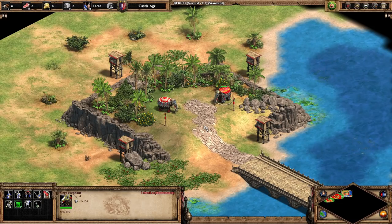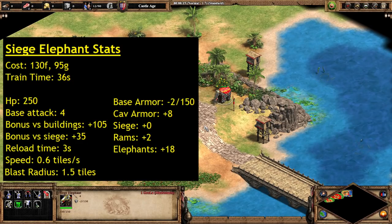Switching over to the Siege Elephant, the Imperial Age version of this unit: the upgrade cost is 650 food, which is more than the Capped Ram at 300 food but less than the Siege Ram at 1,000 food. Combined, Capped Ram plus Siege Ram is 1,300 food — exactly double the Siege Elephant upgrade cost — so that's already a point in favor of the Siege Elephant in terms of getting to Imperial Age upgrades, although things get more complicated.